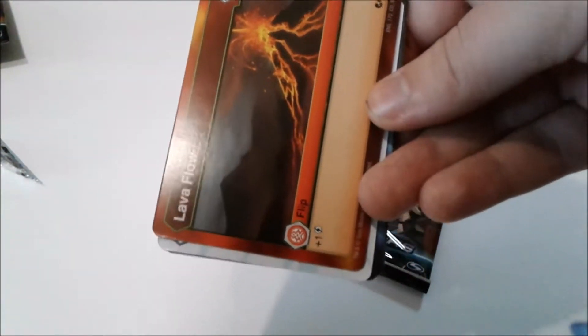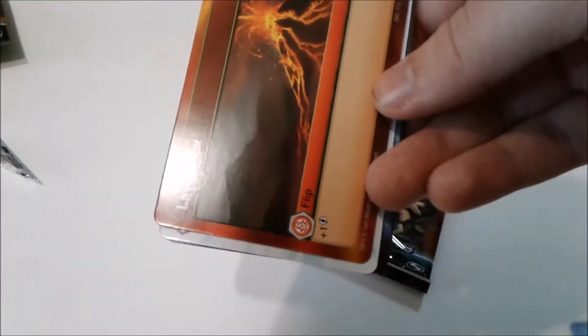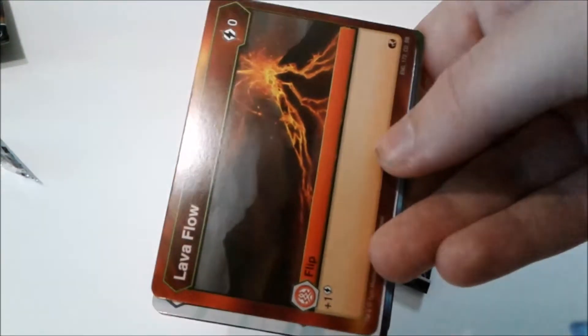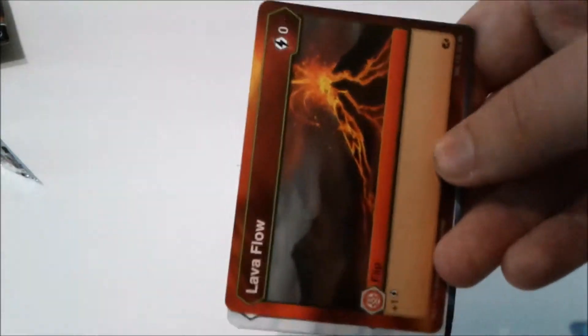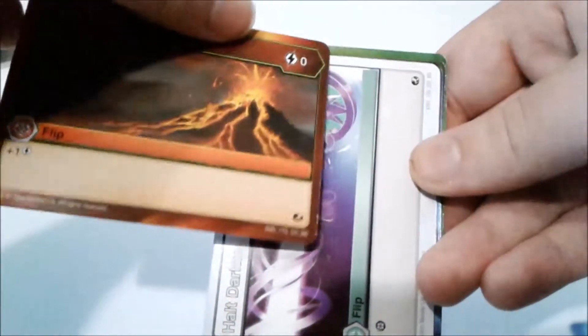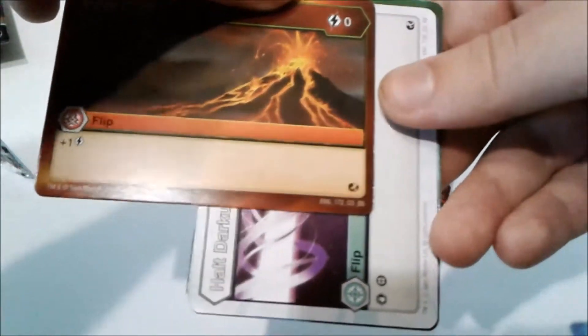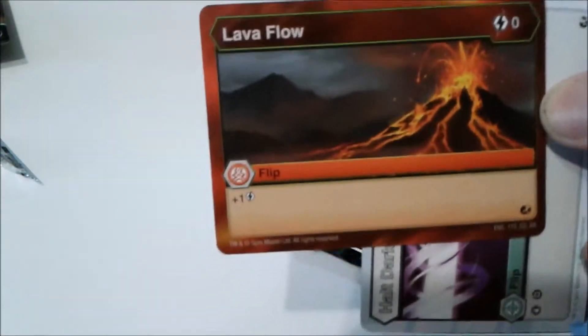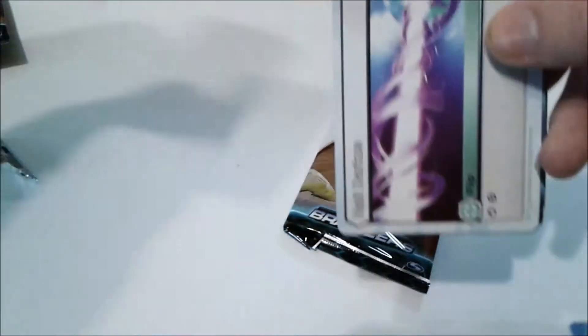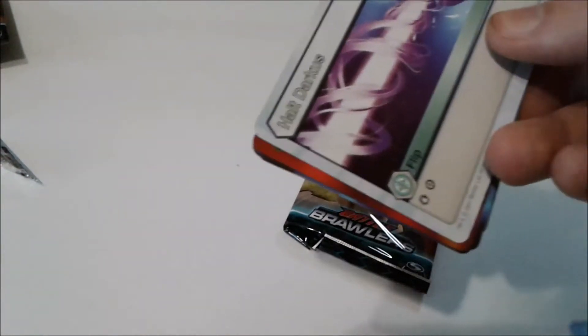Lava Flow — zero energy for plus one energy. That's actually pretty nice, depending on if you can have a card that uses the natural energy. I have a couple of hero cards that use one energy that I might be willing to use. It's better than some of these.